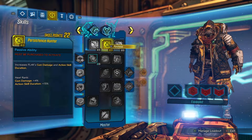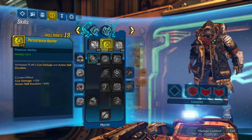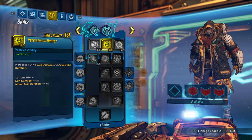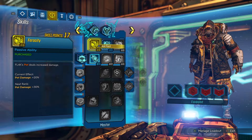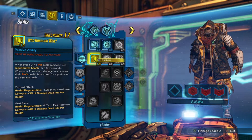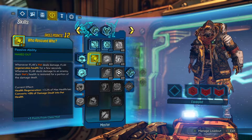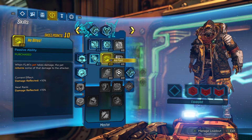Now over to the Master side of the tree, I like to max out Persistence Hunter because you get good damage for a pretty cheap amount of skill points, and it makes my action skill last longer — which you'll see at the end of the skill tree is super important. Then I max out Who Rescued Who because this build is all about surviving long enough to dish out DPS, and this skill combined with 2 points into He Bites helps me keep my HP up from my pet tanking the enemies.